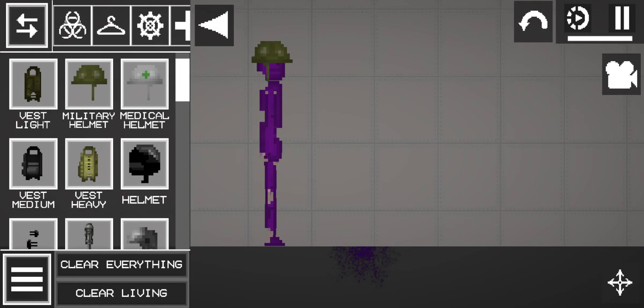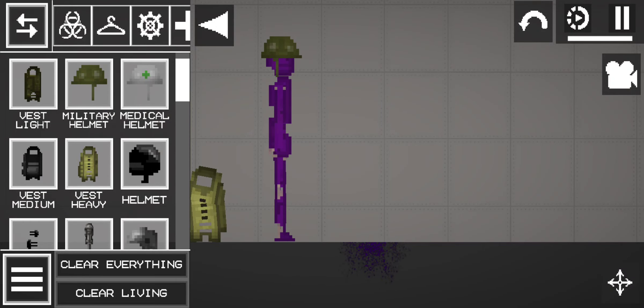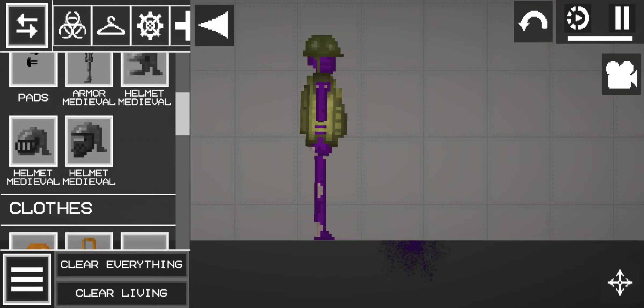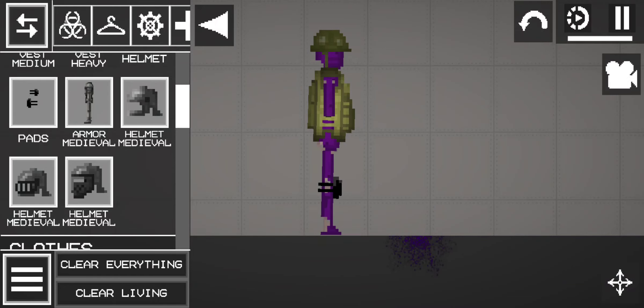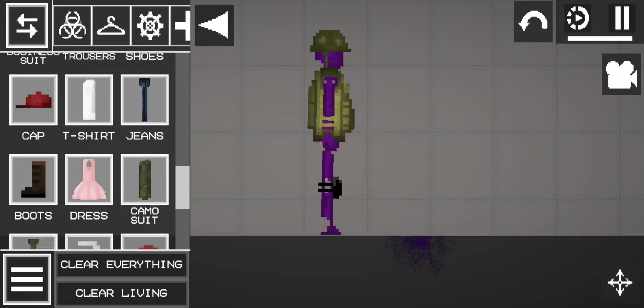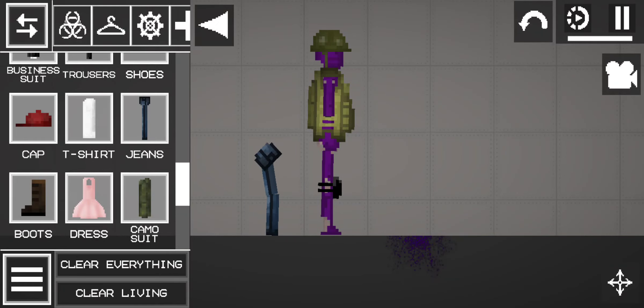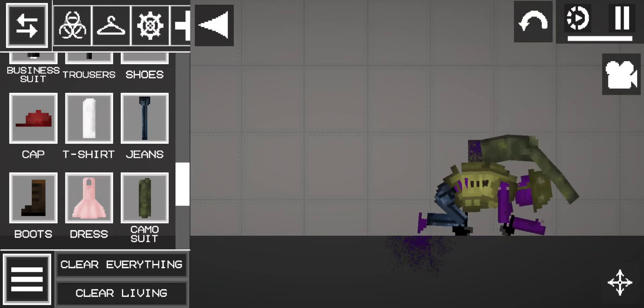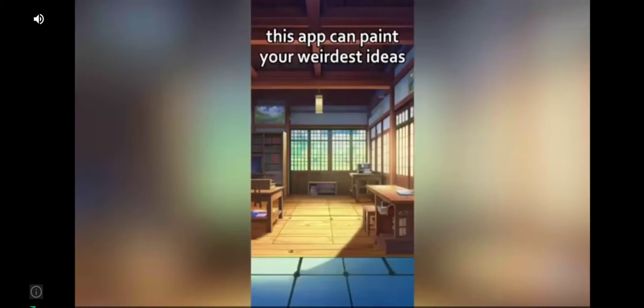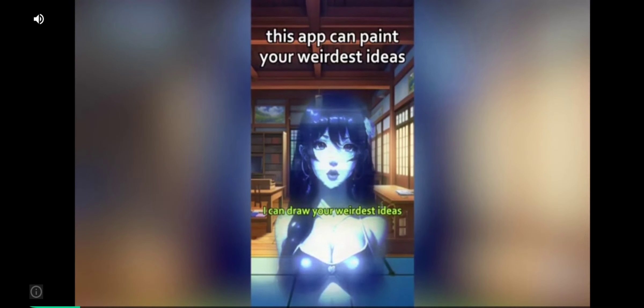So we can make him look like a dead military man — a purple military man, yeah. Jeans should look pretty good. Camo suit. Wait, there's camo trousers? Excellent.